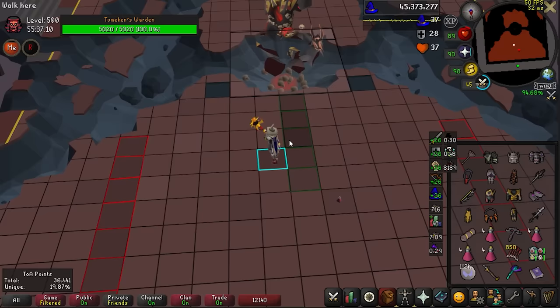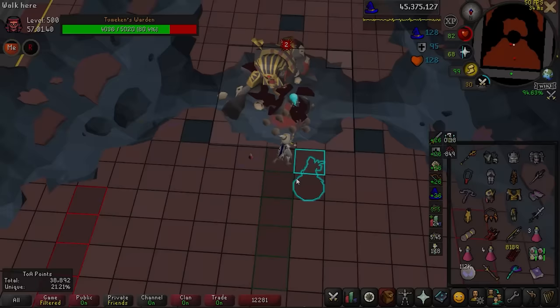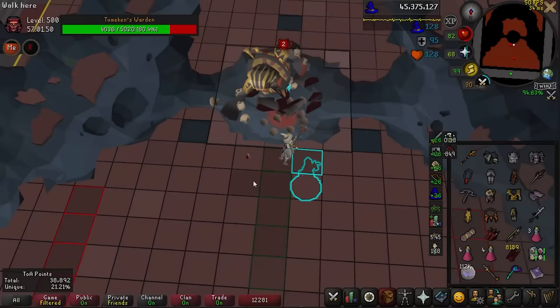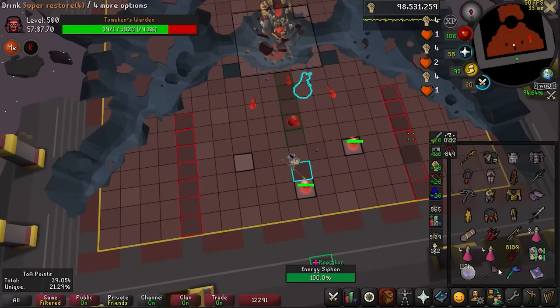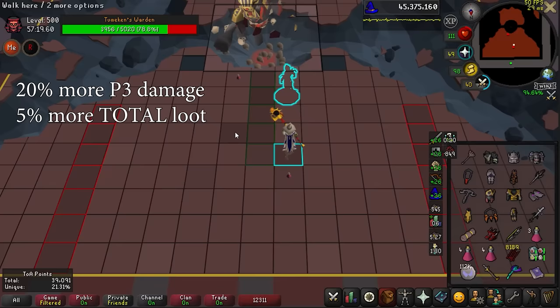For P3, standing right against the Warden is optimal, as standing far away causes your projectile to hit much more slowly, and any additional attack going towards Warden is nulled by skull phase starting. Killing all of the skulls damages Warden for 5% of his total HP, and this is not given to you as points. Because P3 is worth the most points of the entire raid with a 2.5x multiplier, skipping these skulls is worth it for GP per hour. To skip skulls, kill all but one skull - this keeps it from being lethal if you happen to mess up - then immediately run to any of the tiles I have marked, wait for the skull explosion, and immediately click to the center of the room. You will run over the damage similar to the DPS skip at Akka. Skipping all 4 skulls gives you 20% more damage, equating to roughly 5% more total loot for the entire raid.